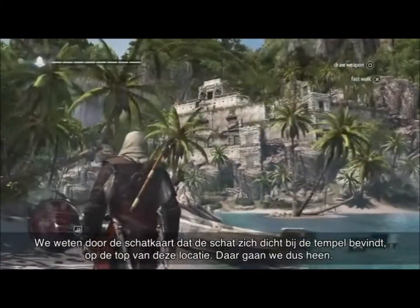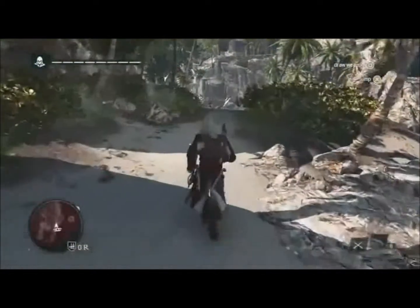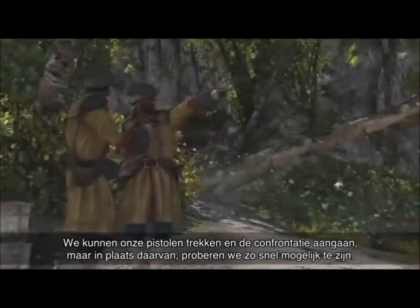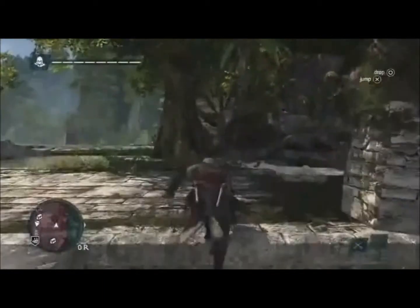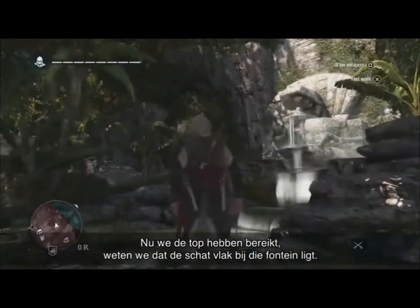We know from the treasure map that the treasure is up near that temple at the top of this location, so this is where we want to go. As we get going, we're gonna see that there are a lot of guards in our way. We can choose to go in guns blazing and fight, but instead we're gonna try to get there as fast as we can. Using Edward's navigation ability, we can scale this temple without a problem. Now that we've reached the top, we know that the treasure is near that fountain.